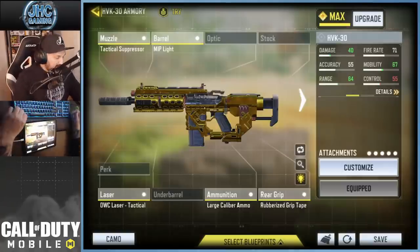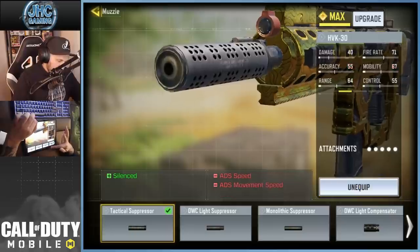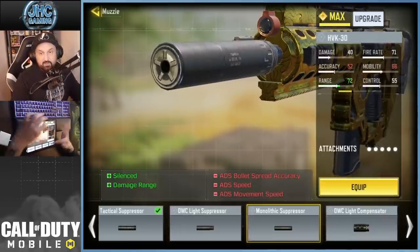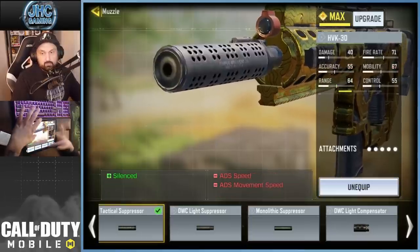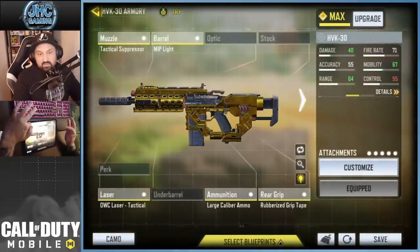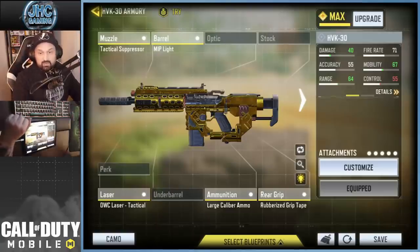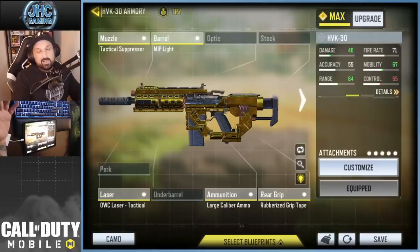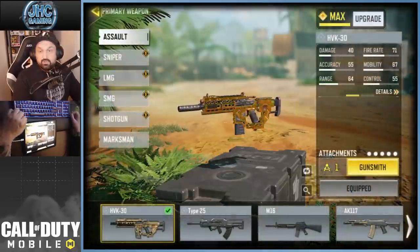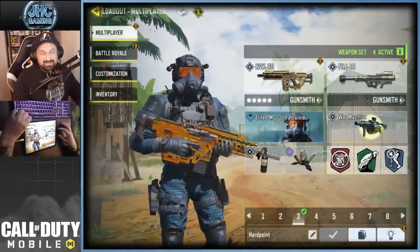Here's the gunsmith I use on the HVK 30. I went back to the tactical suppressor - I know a lot of you say use monolithic instead. Here's what the monolithic does: it gives you a little more damage range, but you lose a bit of accuracy and mobility. At long range it does matter to me. Use what you like - if you want mono suppressor, light barrel, laser, large caliber, and rubber grip tape, go for it. People say if you go HVK just go large caliber and NE4, but whatever you like.